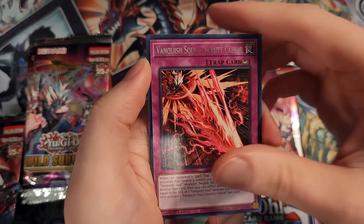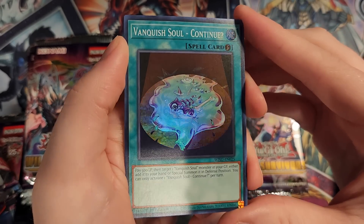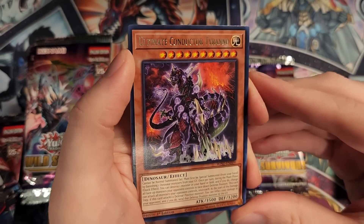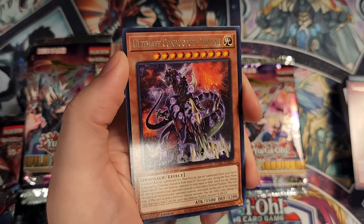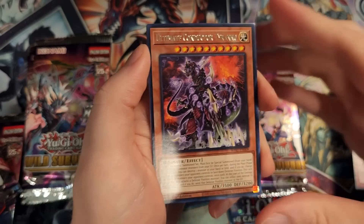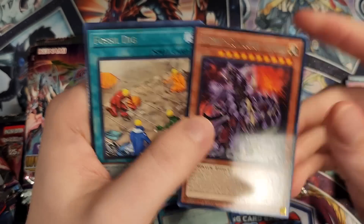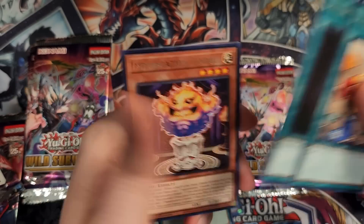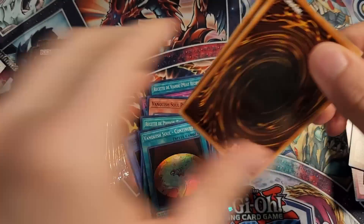Fire Formation Tanki, Vanquish Soul Calamity Caesar once again. Vanquish Soul — continue? This is the Monster Born card, I believe. And we have Ultimate Conductor Tyranno as a rare — that looks wild. Has this had a reprint? It's been a while since I've looked at the Ultimate Conductor Tyranno prints besides the Structure Deck one. I feel like I've always seen it as a holo, so it's pretty wild seeing it as a rare. Fossil Dig, Allure of Darkness, and Incantation Candle.